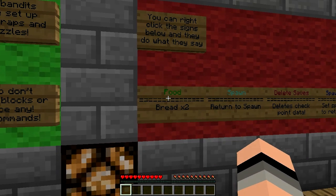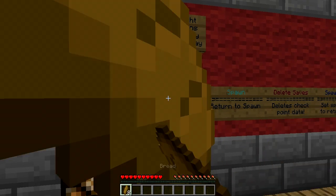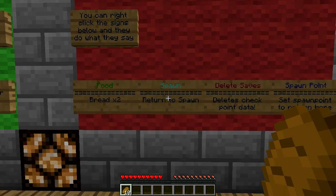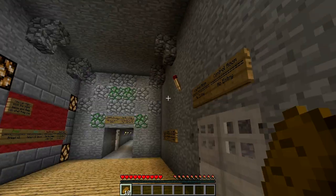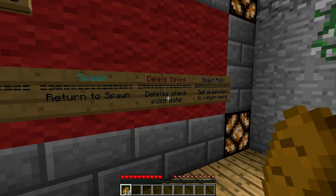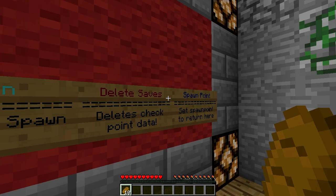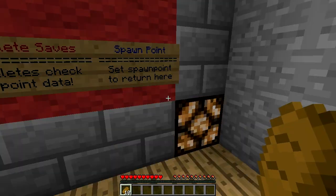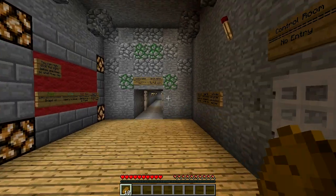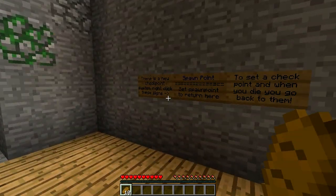You can right click the signs and do what they say. So if I right click this it will give me two bread. I don't know if I need all this bread. If I need to return to spawn I click that — that's the spawn. And then delete saves, I'm not going to click that. And then spawn points, that's the spawn point to return here. I'll just click that.